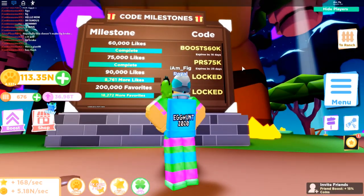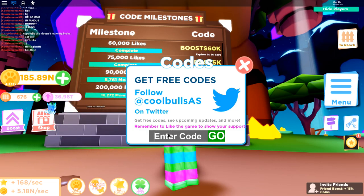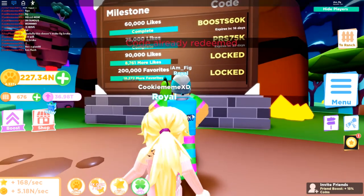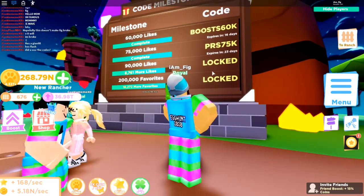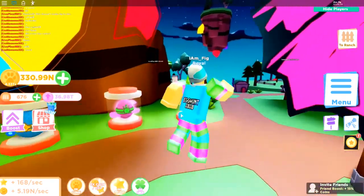They also added some new codes. There's one called 'boosts60k' that gives you a boost, and another called 'prs75k.' I also have my own code for this game — use the code 'figster,' F-I-G-S-T-E-R — that gives you a coin boost as well. There are more codes coming at 90,000 likes and 200,000 favorites, so go drop a like and favorite the game.